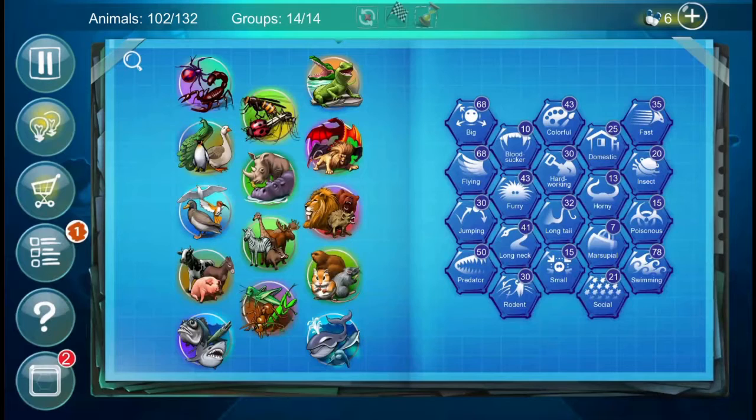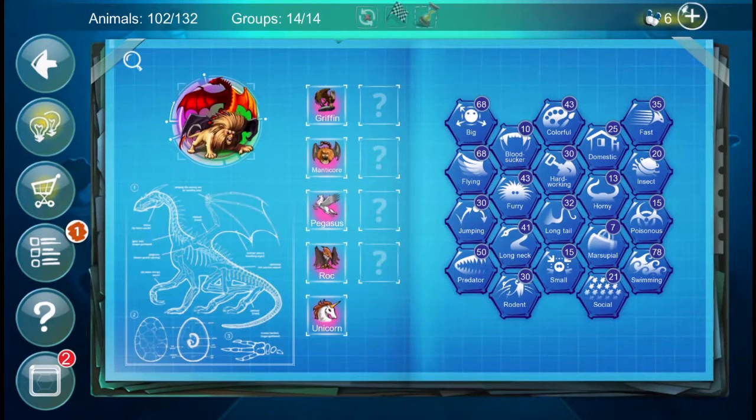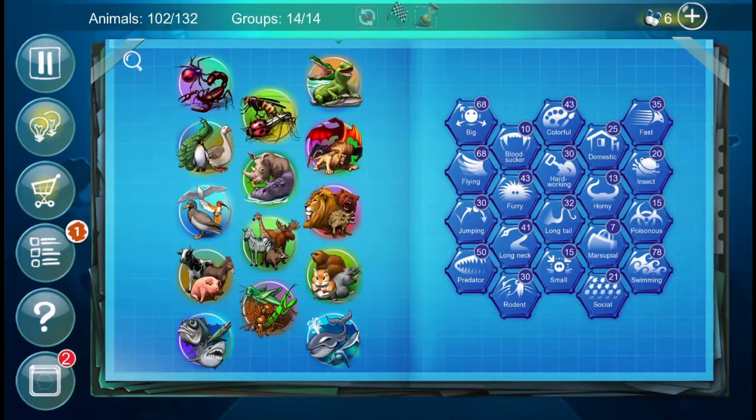Antelope and Furry didn't work. The next suggestion is from Panda Gaming who suggested Horse and Horned. I'm not sure whether we tried that before because we were trying to get the unicorn, which it turns out we actually already have, so we don't need to do that.